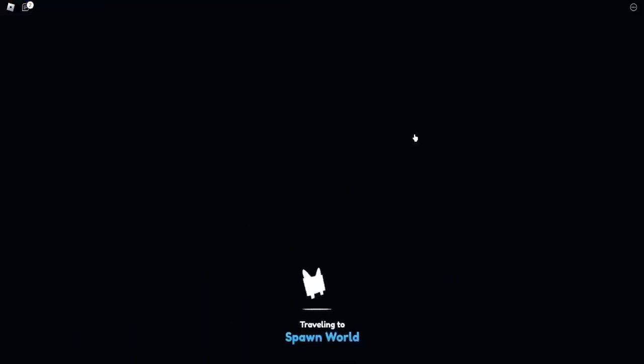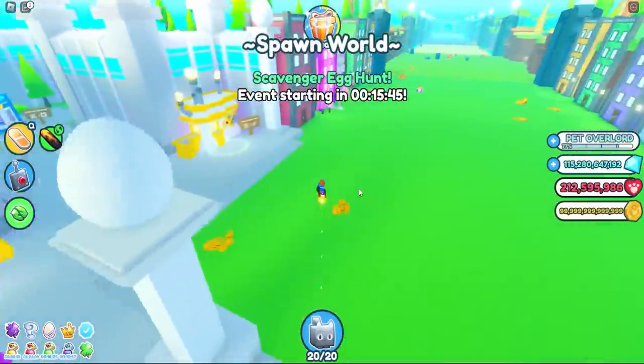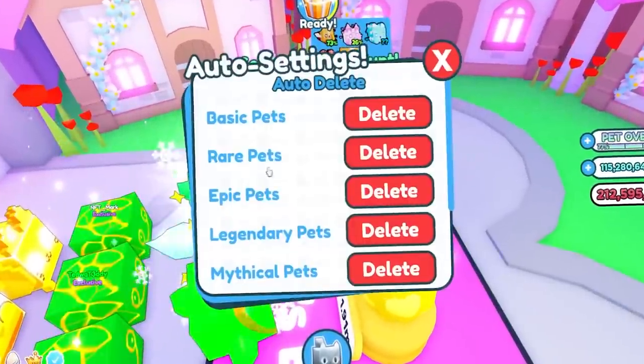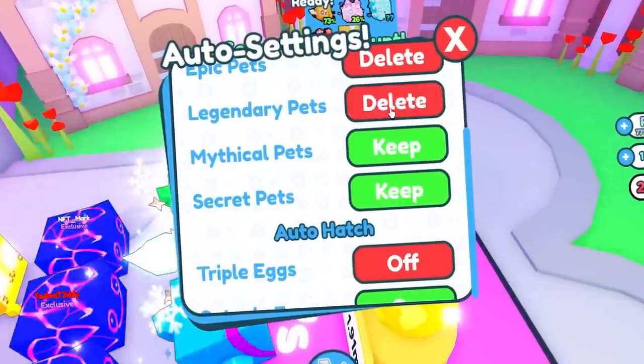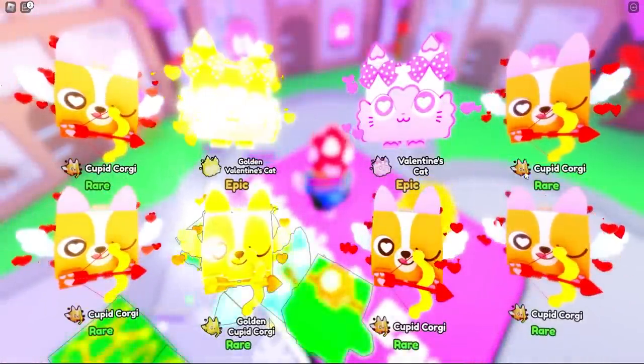Let's go back to the spawn world and check out what damage these new mythicals do. We gotta look at basic mythical legendaries and see. Let's turn this on — the Cupid is a rare. No, it's restarting — no way.